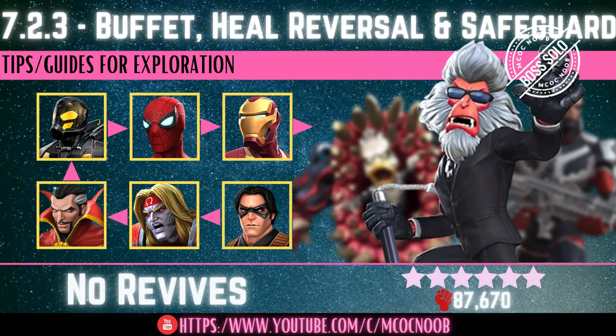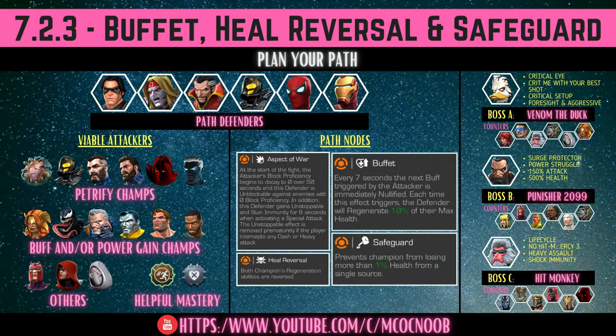Hey guys, welcome back to the channel. Starting off with 7.2.3 today — we have buffet, heal reversal, and safeguard. With buffet, every time a buff is activated on the attacker, it's immediately nullified and 10% power and 10% HP is given to the defender. With safeguard, the opponent cannot lose more than 1% of their HP from any source. And there's also heal reversal, so any regen on you or the opponent is going to be reversed.